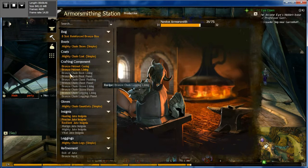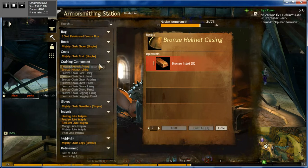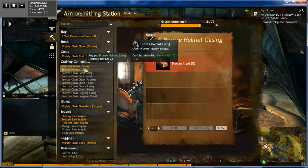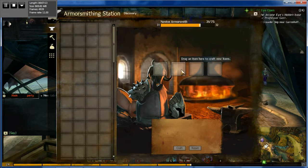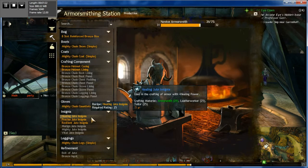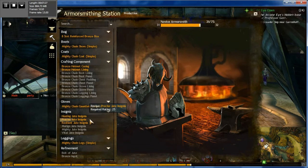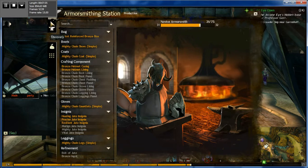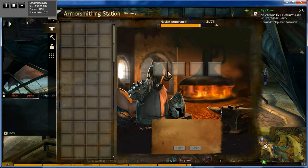You'll have your collected items that you've gathered, and it will list a number if you're able to craft that item — if you have the materials for it. If you don't, you can click here and it'll say what you need, like 'I need one bronze ingot.' You'll find that you need a casting helmet and a lining helmet; in order to make the helmet, you need both items made. Then you go into Discovery, put them in, and you can also make insignias — these put stats like healing, precision, or toughness onto your armor. You combine them with the armor piece, in this case a helmet, and it crafts that item.